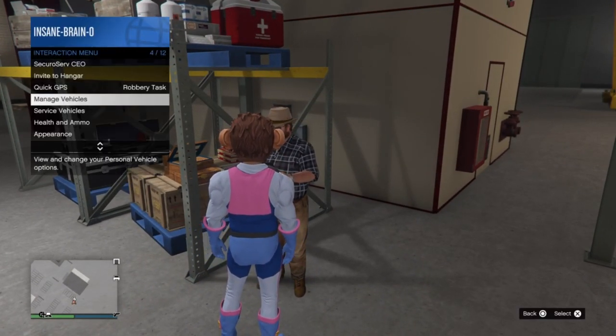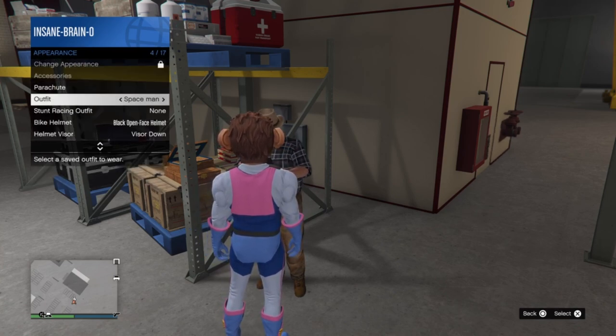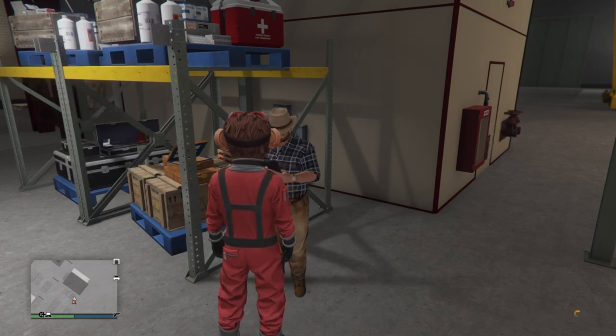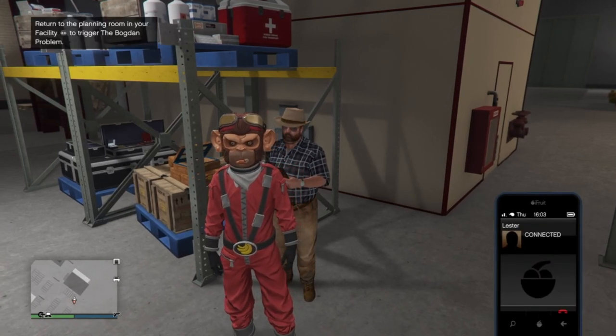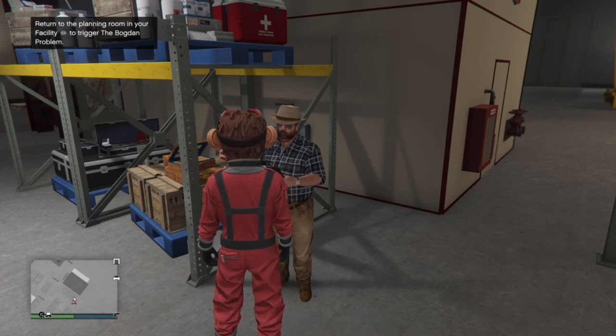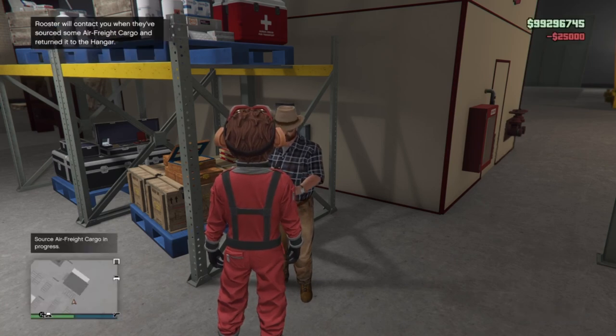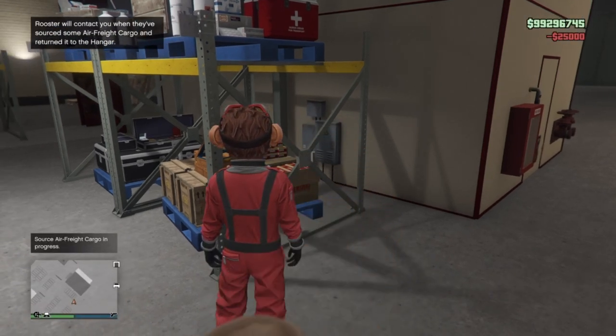As soon as you get to Rooster, we're going to pull our interaction menu up, go to Appearance, and we are simply going to change an outfit to force a save. Now we're going to push right on the D-pad and get Rooster to source the crate.